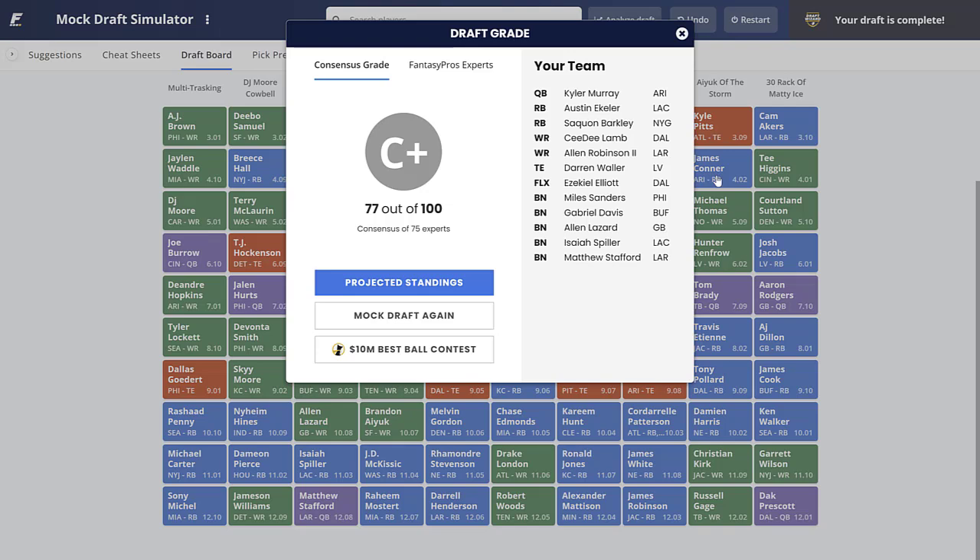I think we deserve at least a B. Kyler Murray is a tier-one quarterback, Ekeler is a top-three guy, Barkley I think returns to top-10 running back form, Lamb and Alan Robinson at wide receiver — I know Fantasy Pros isn't as high on Robinson as I am, but I think he comes back in a major way. Matthew Stafford as backup QB pairs with Robinson if Murray struggles. Darren Waller gives us that positional advantage at tight end. Let me know your thoughts in the comments, hit like, subscribe, and check out the 2022 ADP fantasy football draft guide at alldaypigskin.com.